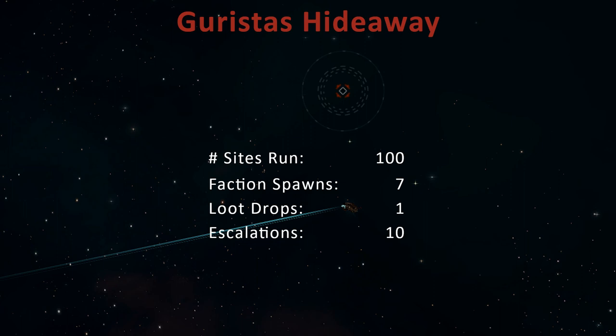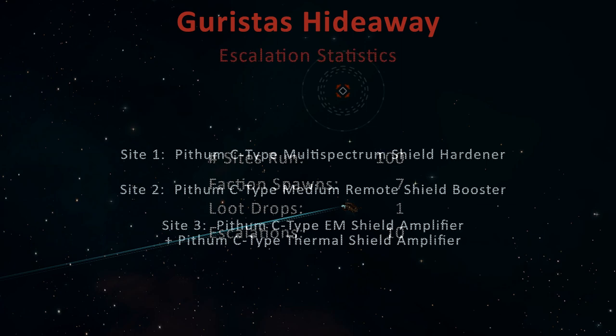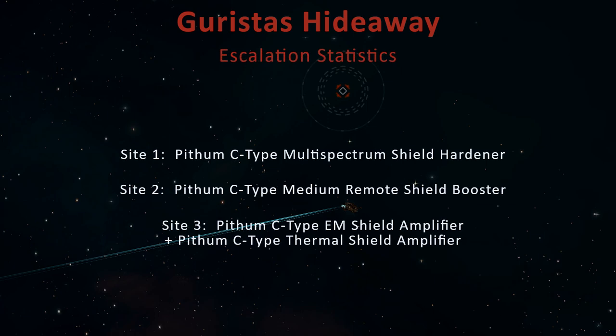I'll be detailing the Garista's Scout Outpost site in a separate video. But for the purpose of detailing loot drops, the best result was the Pithum C-Type Multi-Spectrum Shield Hardener, which is pretty much exactly what you're hoping for.